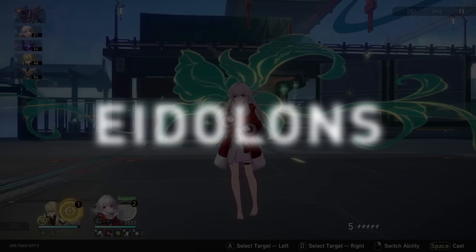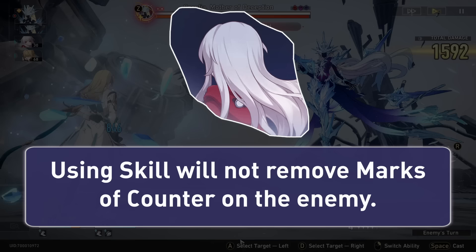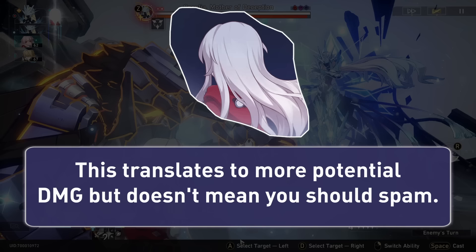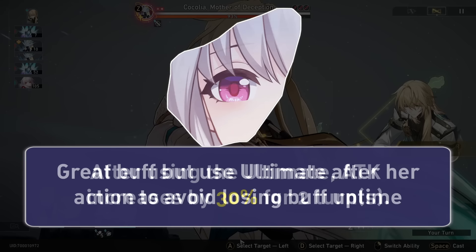Her Eidolons are actually pretty OP. Her first will make her skill no longer remove marks of counter on the enemy. This is a pretty big buff and fixes some damage issues if the enemies decide to no longer attack you, so your skill will now be doing its maximum damage provided an enemy has hit Clara once already. This does mean her skill can be used more, but you still need to make sure you have skill points for the rest of the team. Her second will give her a 2-turn 30% attack boost after using her ultimate, so her ultimate now has 4 big effects and wants to not be used at the start of her turn even more so — it's a great buff.